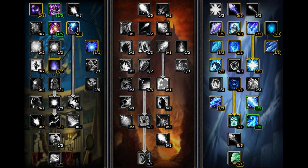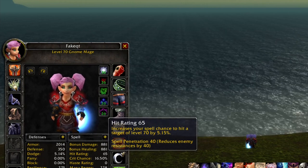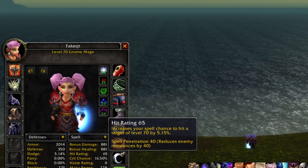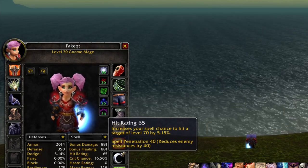The frost tree is for sure the one I prefer. This way we get double Ice Block, Ice Barrier, and even 2 pets, so we can control the fight way better. At the same time we also get Improved Counterspell from the arcane tree. When it comes to spell hit in PvP, I always aim for 5%. Spell penetration can be difficult to get items for, but I often aim for 60.